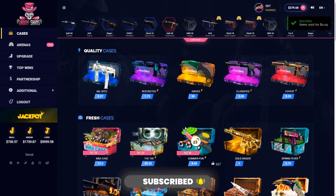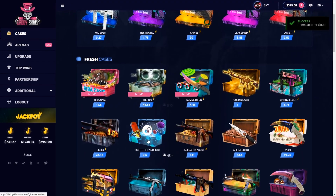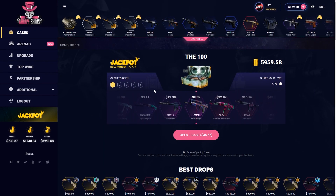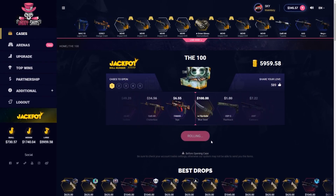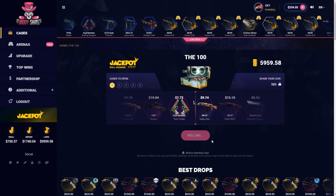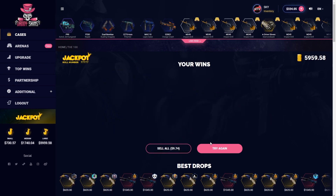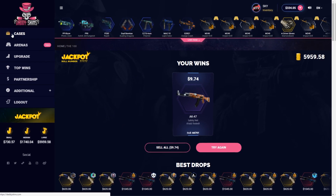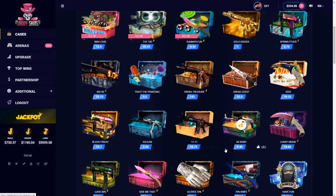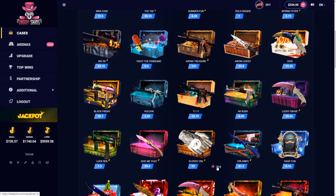It's $379 for the 100 case, which is one of the new cases - we have opened it a good few times, so let's just open one of those. Let's see what we drop out of this one, hopefully it comes out in profit and we get $10 back. We are actually losing a lot of money, we have not made any sort of profit so far, so I'm hoping to drop anything decent right now.